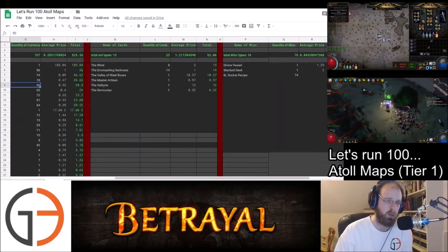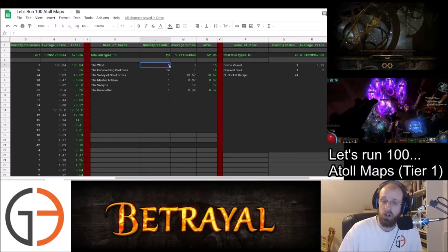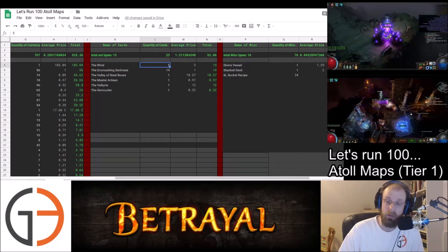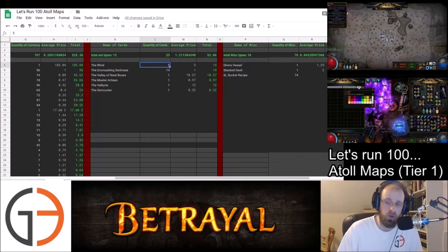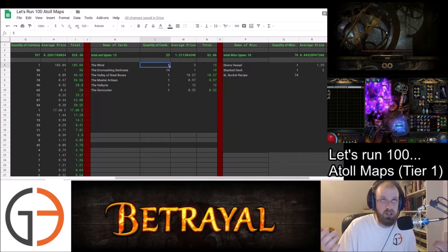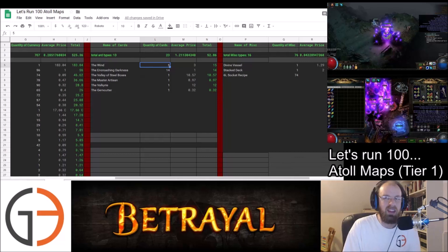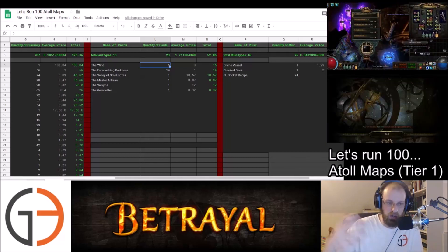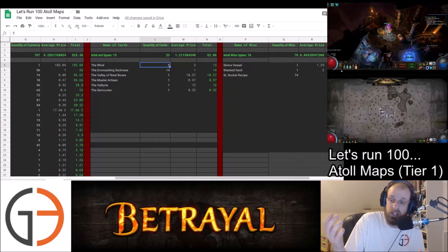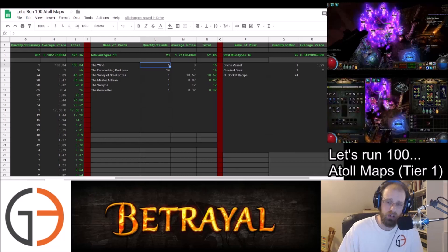In terms of cards, the most interesting thing was that we did farm up five of The Wind, which provides a Windripper. If you're early on in a league and you want to get your magic find character started, this puts us on pace to running about 125 Atolls. With 140% increased item quantity, I think if you run about 150 to 200 maps, you could easily farm your own Wind.